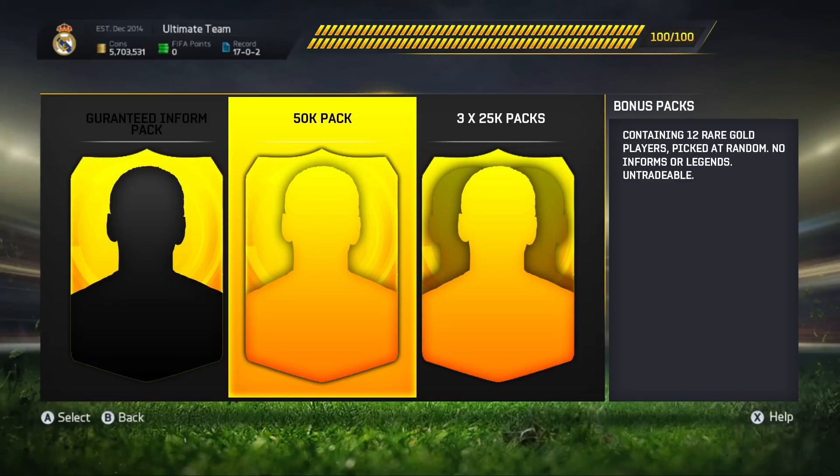Another pack I'd suggest: the 50k pack containing 12 rare gold players picked at random, no in-forms or legends, and untradeable players. You want to get 12 rare gold players for filling up your bonus bar. The reason I suggest no in-forms or legends is that EA still want you to open packs to pull those. So if you just want a lot of players — maybe you've got a bad team and want to improve it — you might pack Ronaldo, Messi, Ibrahimovic, Ribéry, Robben, or Gareth Bale in this untradeable 50k pack. On a week like this one where TOTW isn't great, you might skip the guaranteed in-form pack and go for this instead.